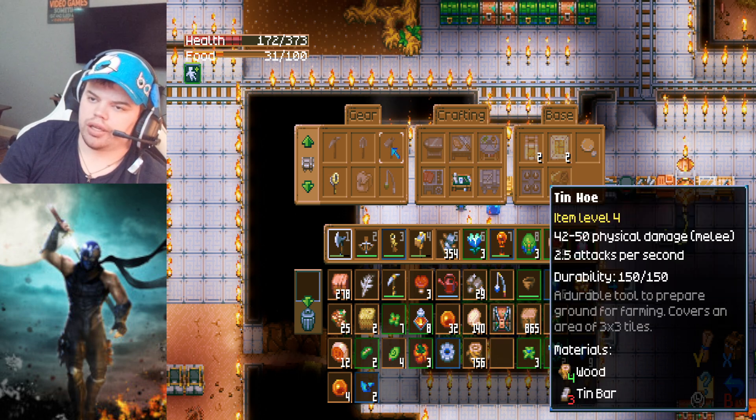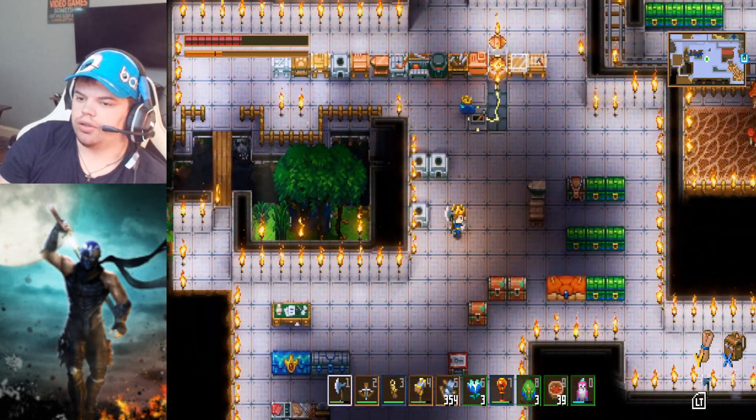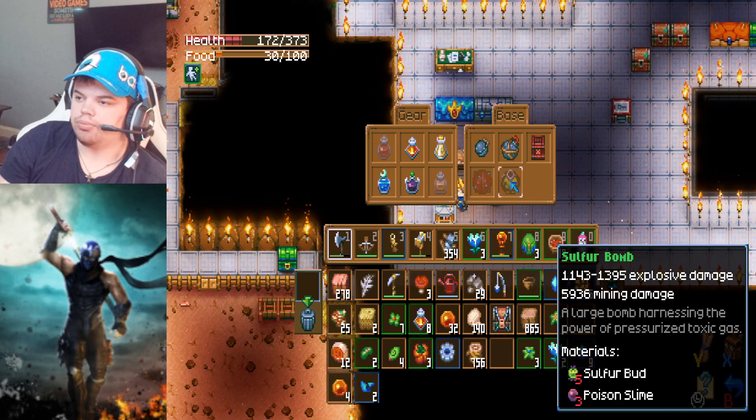I think it requires a tin workbench. And the alchemist station over here is right here. The potions aren't too hard to make. You can also make bombs too.